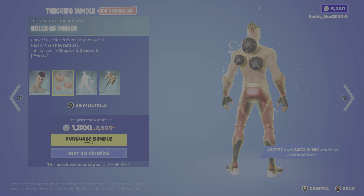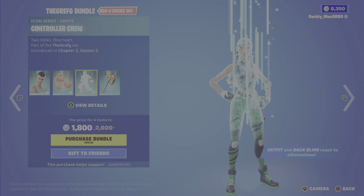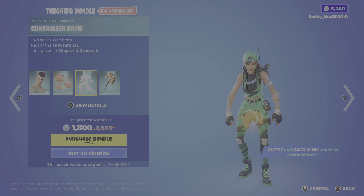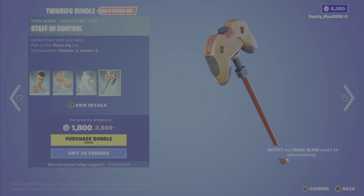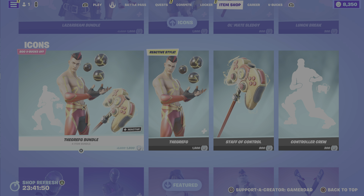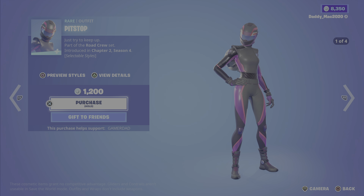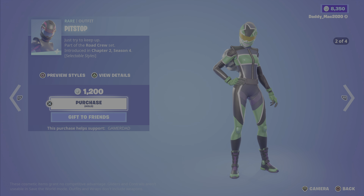Next up is the Grefg from Chapter 2 Season 5. It's a reactive outfit that reacts to eliminations. We have the Balls of Power reactive back bling, the Controller Crew emote, and the Staff of Control pickaxe. It's 1800 V-Bucks for the bundle, or you can get the outfit, pickaxe, or emote on their own.